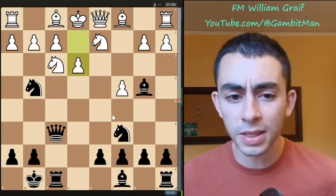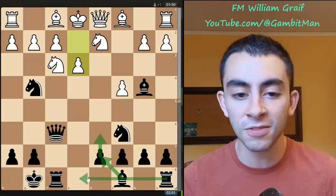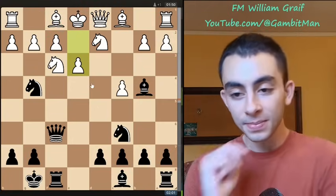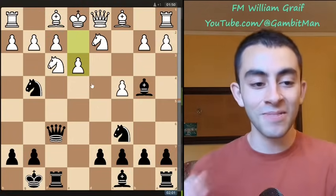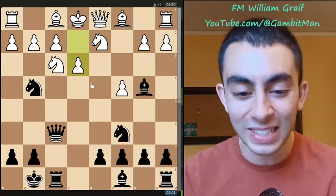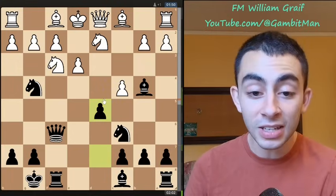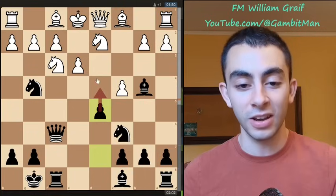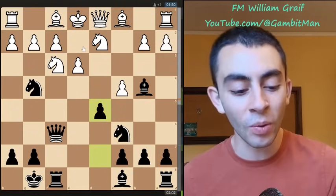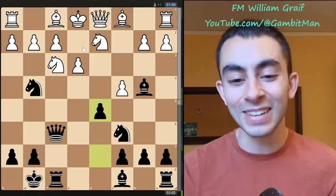d2, castles, e3. White probably thinks they're fine — they're just going to go d6, bishop to d7, and give me some time to play bishop e2 and castles and I'll be up a pawn. Little do they know that MoraHorror has all prep from my YouTube channel from this gambit, and here we sacrifice another pawn with d5. A great move — it's not just bait because we want to also play d4, trade off this pawn, and kill them here before they're able to escape.